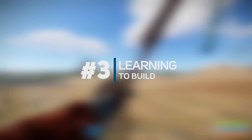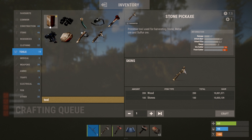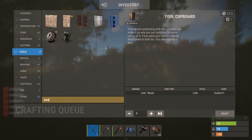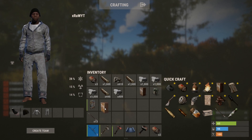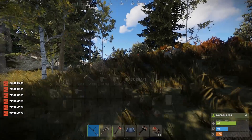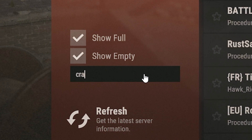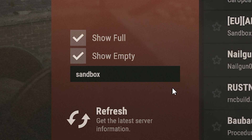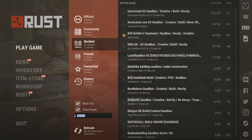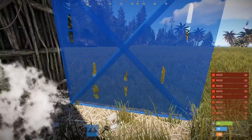Tip number three would be learn to build. Getting your first base down in the wipe can sometimes be a challenge, and dying whilst building your base can be really frustrating, often leading you to quit for the wipe. Before you start building it's a great idea to ensure that you have everything crafted to build the base, such as your door lock and tool cupboard. I'd recommend spending some time on a creative or sandbox server to practice building a default starter base that you can use every wipe, ensuring that you can get it down quickly. Most people use a 1x2 base or a 2x2 base, but there are many tutorials for these on YouTube.